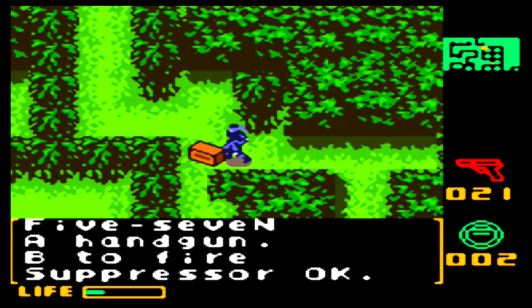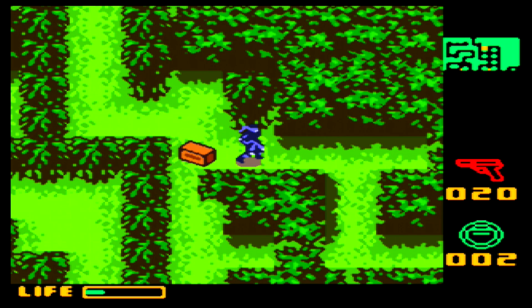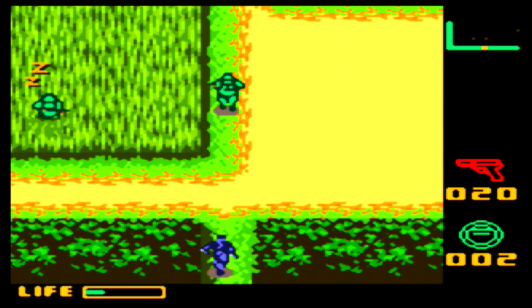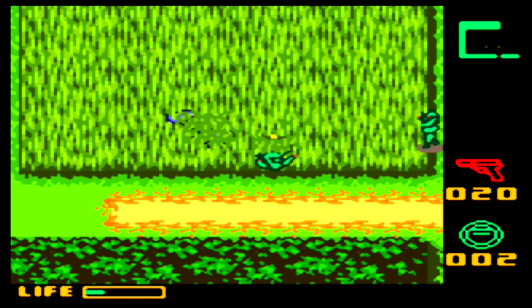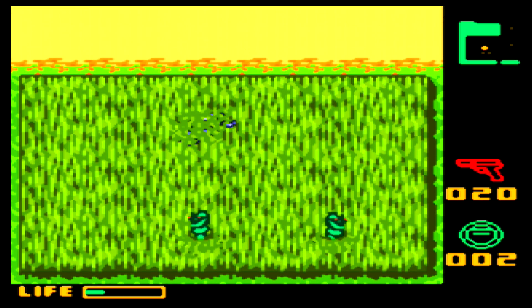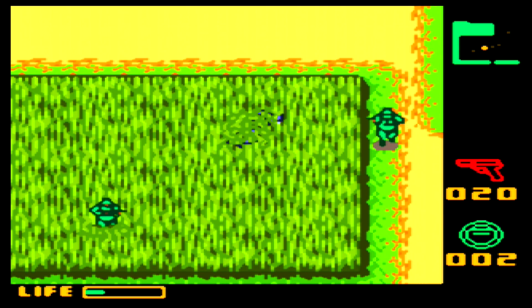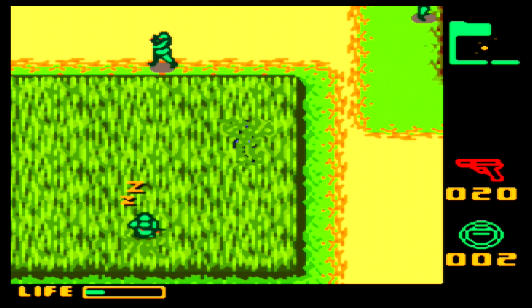Can I equip my weapon? Okay, there we go. B will shoot. I guess it'll automatically use the ration when you need it — that makes sense. So if your health falls below a certain level it'll apply the ration. Let's see if we can sneak up on this guy in the bush. You can hide in the bush as long as they don't step on you — it's a really fun mechanic. It's amazing all the Metal Gear Solid mechanics they've been able to squeeze into this cartridge.